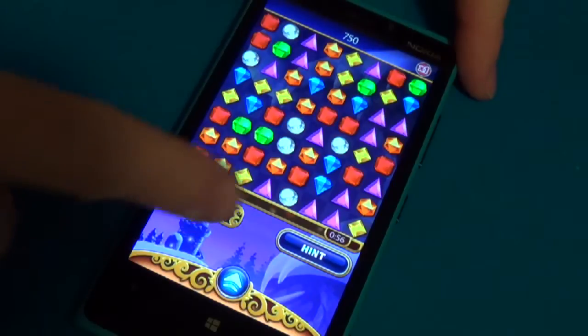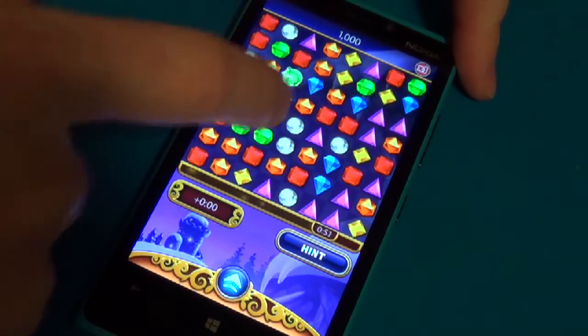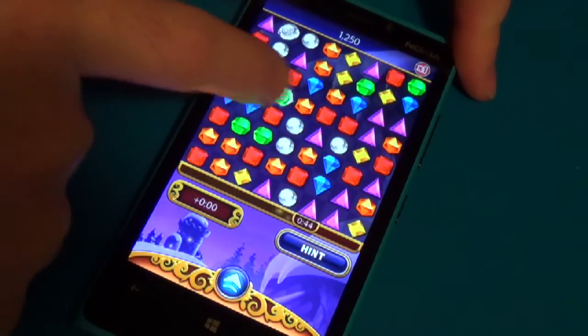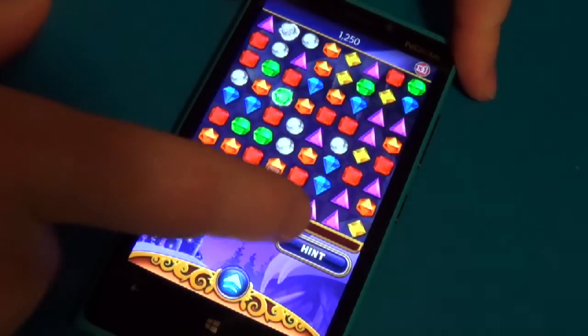Here's lightning mode. In lightning mode you're working against a one minute timer, so there's a lot more pressure than when you're playing classic mode. Some jewels actually give you more time if you can make matches with them, so you'll definitely want to do that.